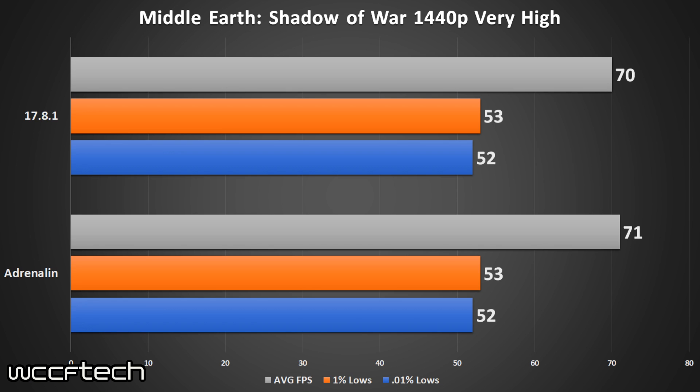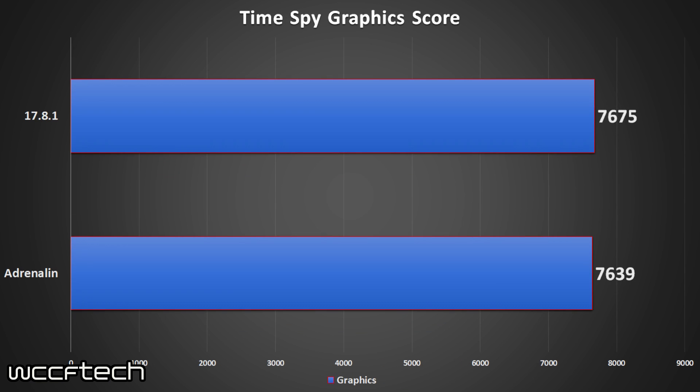What about synthetic? Surely with Time Spy we'll see an improvement? We ran Time Spy three times, took the average of three runs, and this is where we ended up — pretty much within margin of error once again. Don't expect a whole lot out of this driver in terms of performance on the RX Vega chips.